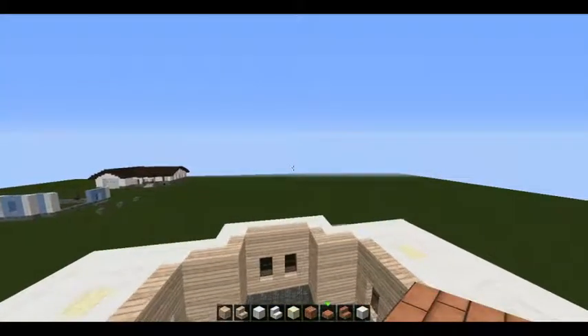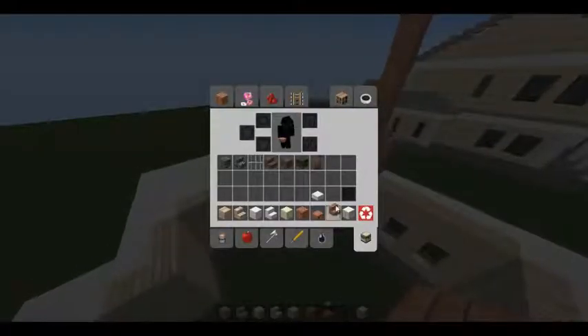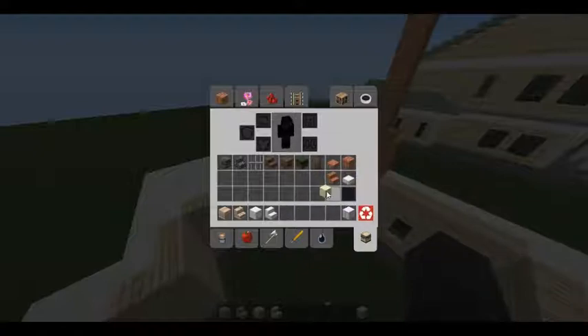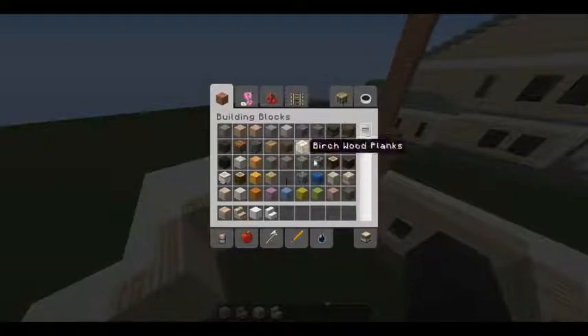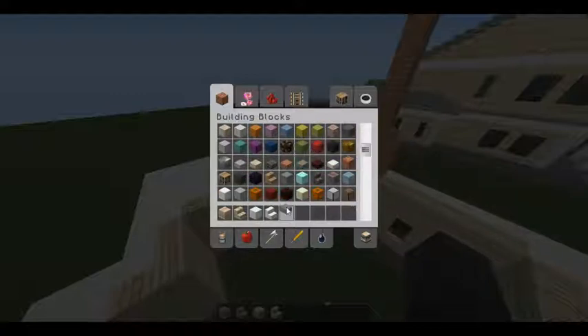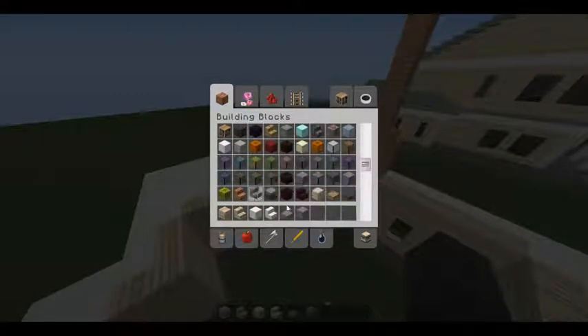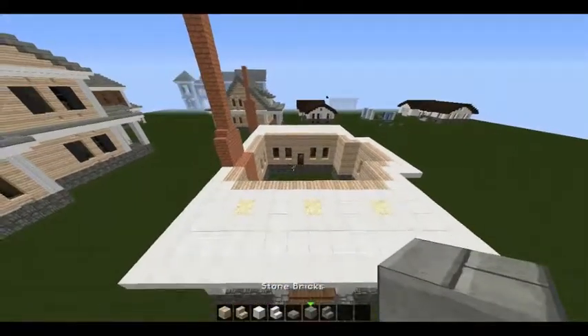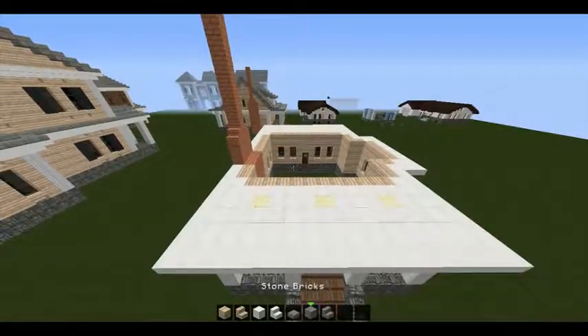The fireplace is done and we're pretty much all done with glowstone. Now we're going to start working on the roof. You're going to need stone brick stairs, stone brick slabs, and stone brick blocks.